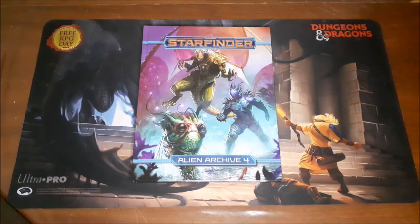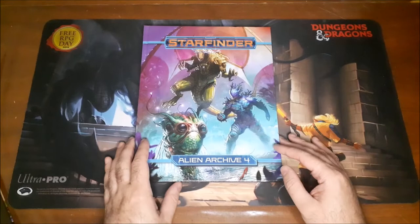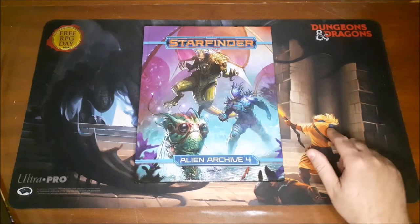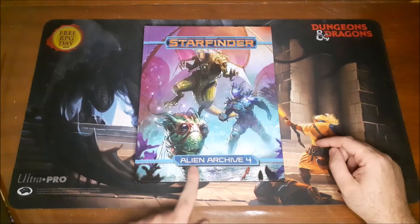I love the Alien Archive books and I suspect this one's going to be no different. Whenever you just get new monster books, they're always great to go through. So we're going to flip through this and sort of see what things we have in here, what kind of disturbing or unique looking creatures. You can already see from the cover here we've got some unique things. We have also a robot dragon, which is just awesome. And this thing, I don't know what it is, but I want one. So let's go ahead and take a look, shall we?